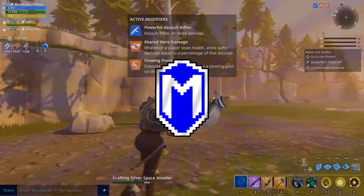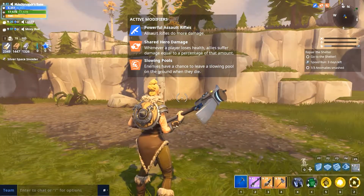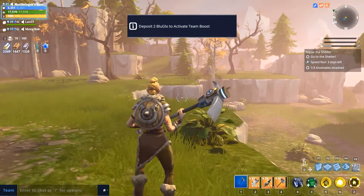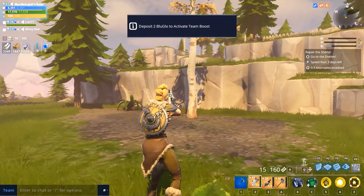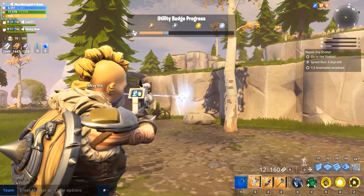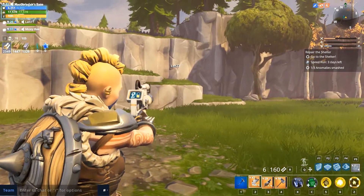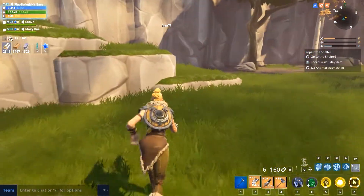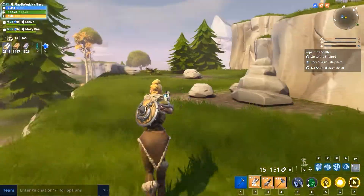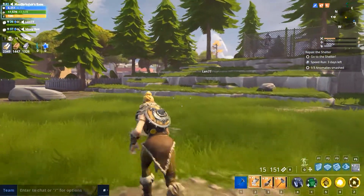Hello everybody, McGregor here and welcome back to another episode of Fortnite. I have just gotten the Space Invader Gun and I have not tried this thing. Apparently it can bounce off of walls. I wonder if that little indicator actually works — it does! So, you can get it at the event store with gold.